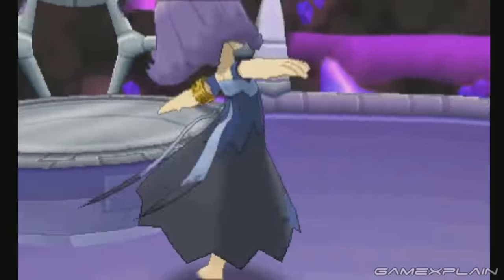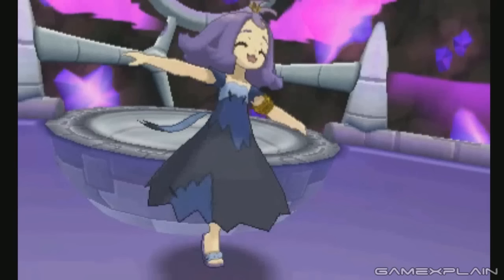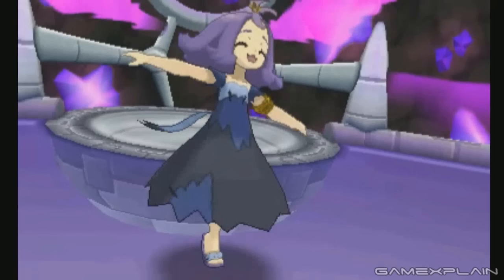The next character shown is a young girl who is definitely a Trial Captain. We can easily see her using the symbol as a hair clip. Her dress is all patchwork and she wears a gold armband. But where is this taking place? It's inside a cave as we can see purple crystals lining the walls, but unfortunately there's no cave that sticks out like that on the map. With the single large mountain on Ula Ula Island and the canyons of Pony Island, we believe she's based on one of those. All of this seems to point to her specializing in ghost-type Pokémon.